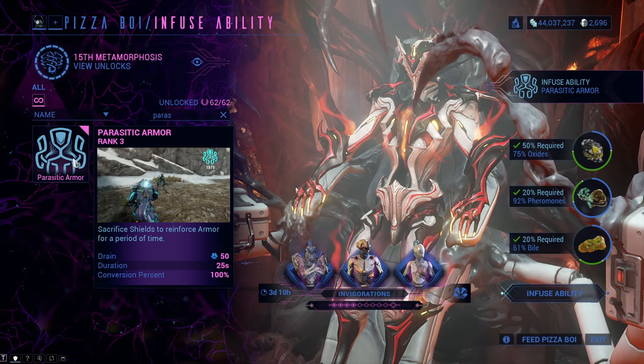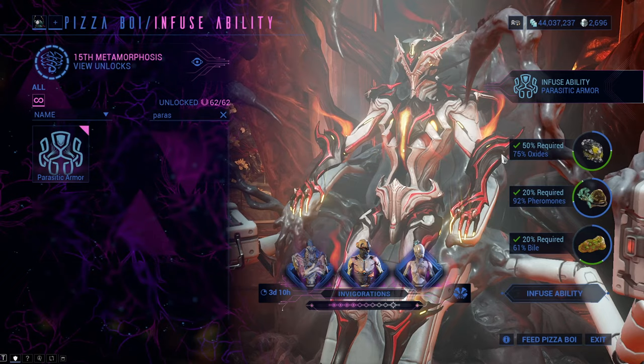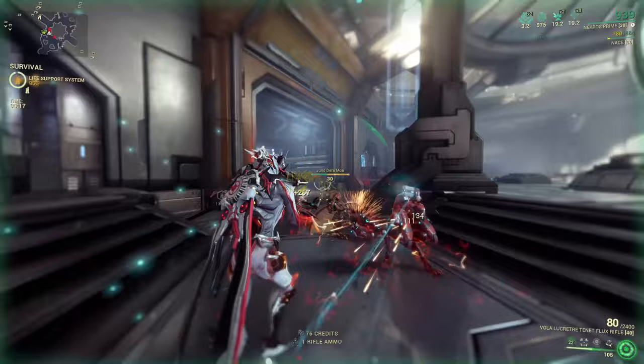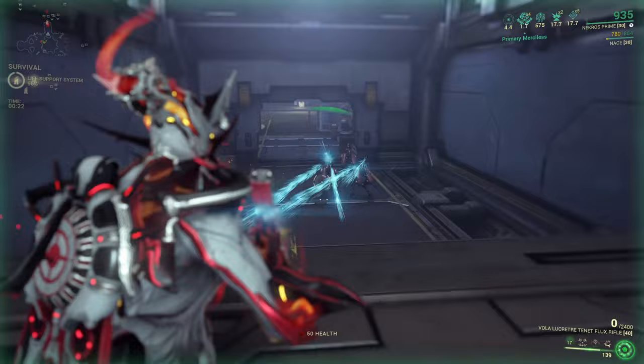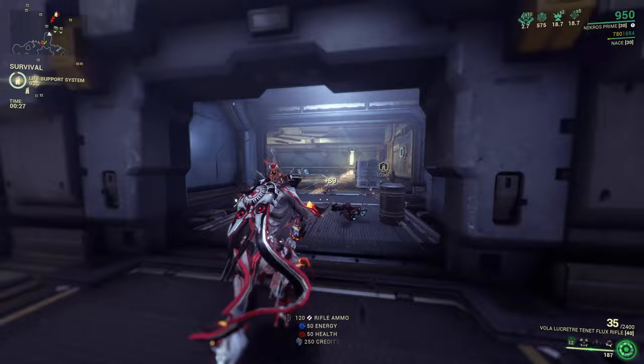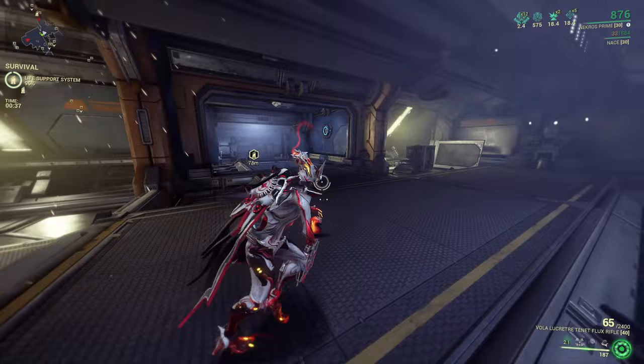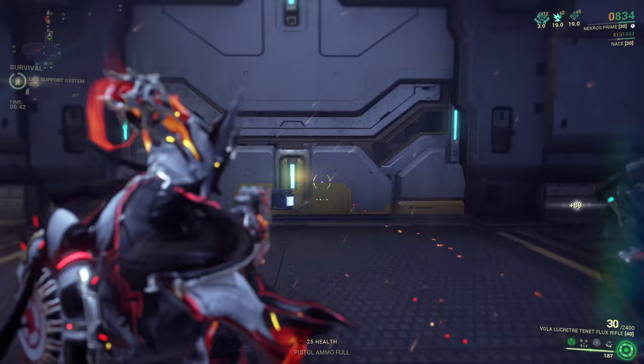Ninth: Parasitic Armor, unlocked at tier 11, needing 50% oxides, 20% pheromones and 20% bile. By using the ability you sacrifice shields for armor at 100% conversion at max for 25 seconds. A cast requires 50 energy downgraded by efficiency mods, and duration is increased with duration mods. Ability strength also applies, altering the conversion rate — at 200% ability strength you get 200 armor for 100 shield points. Insanely overpowered, with the only downside being no shield regeneration while active.